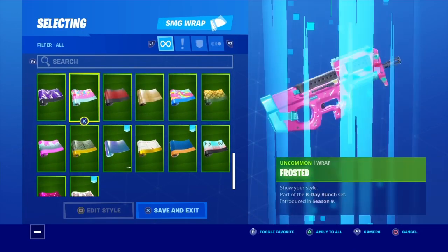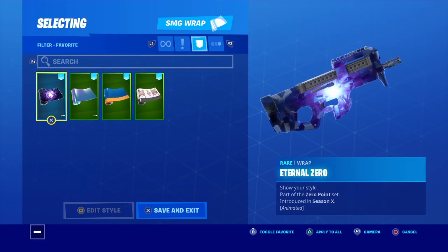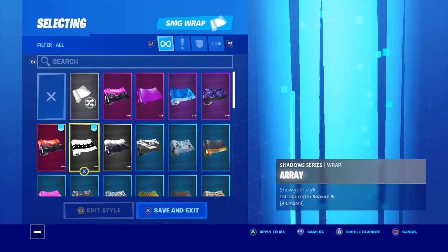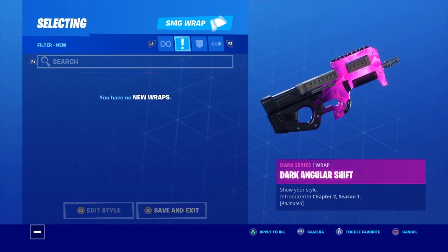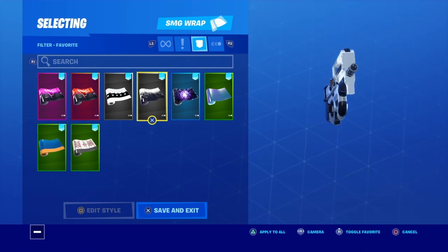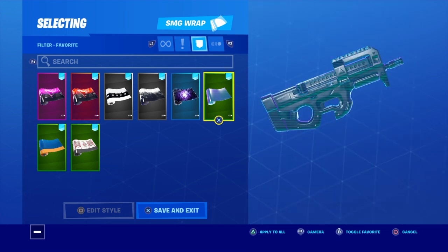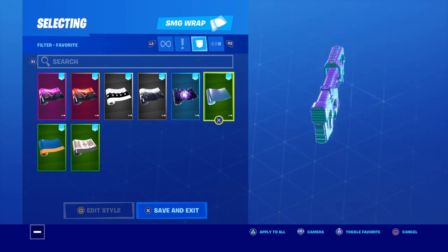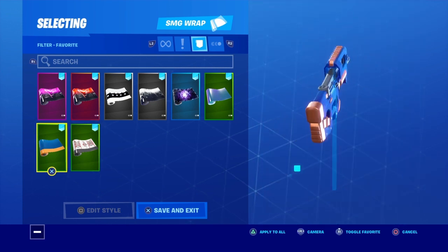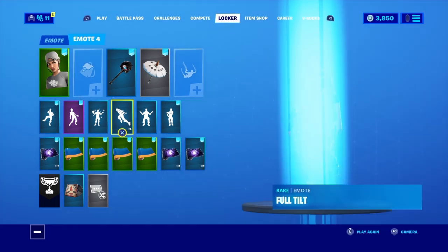For wraps, I haven't bought that many. These are my only wraps. This one, this one, and this one are out of a bundle. Array was also out of a bundle. I have Eternal Zero, White Dragon I think, and this other one that was in the shop a couple days ago — Stinger.